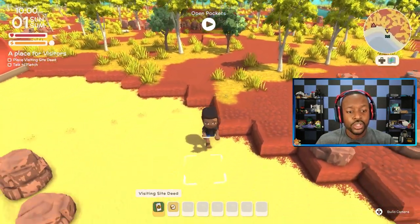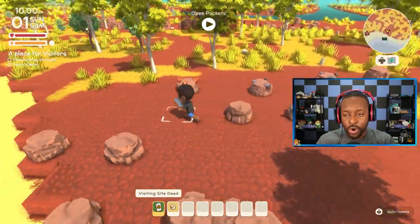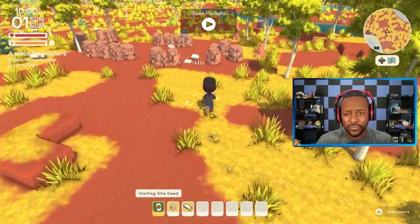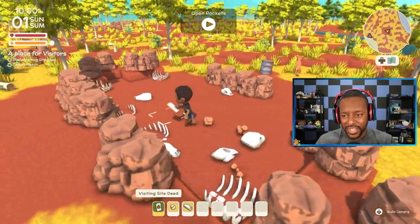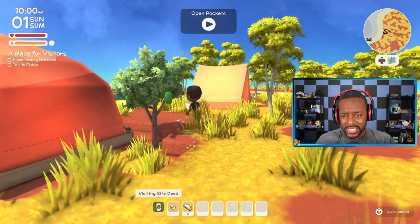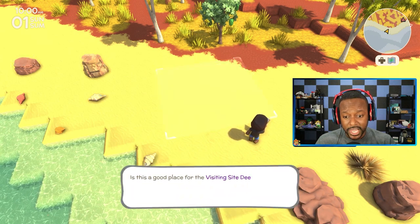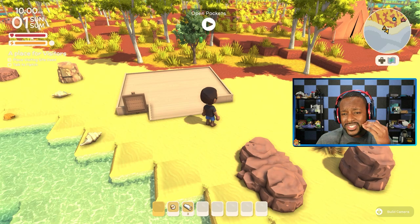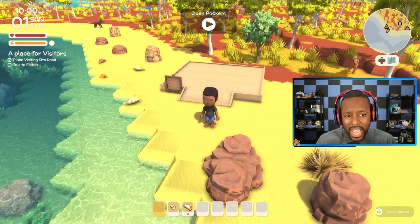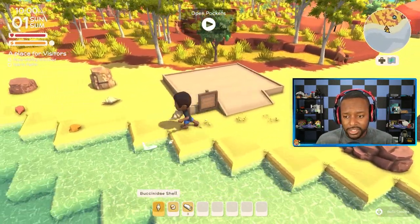So we have to set up a campsite for him to come and set up his wares — he'll sell things and we can also sell things to him. This map is expansive; there are so many different things out here. I haven't really explored a lot of the map yet. I played a little bit on stream, but I didn't want to play too much because I was so excited to make a video about this. This game was also made by one person — one person put together this entire game.